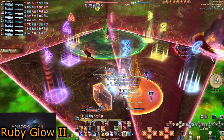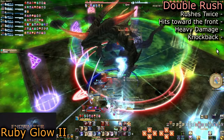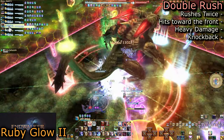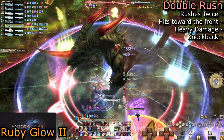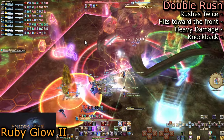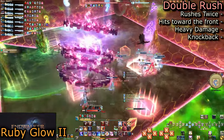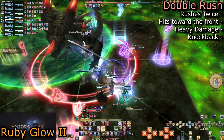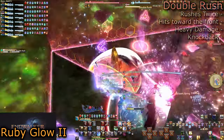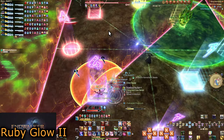Stand at the topaz to avoid the poison and wait for Carby to choose his mechanic. He will rush mid and cast Double Rush towards one of the two empty corners, then turn around and dash to the other corner. Start on the side of the mirror he will dash into second and push your knockback mitigations. The mitigation seems to apply to both dashes based on the cast bar, not when he actually does the dashes.